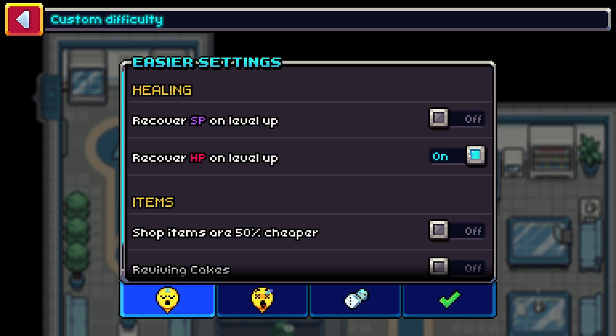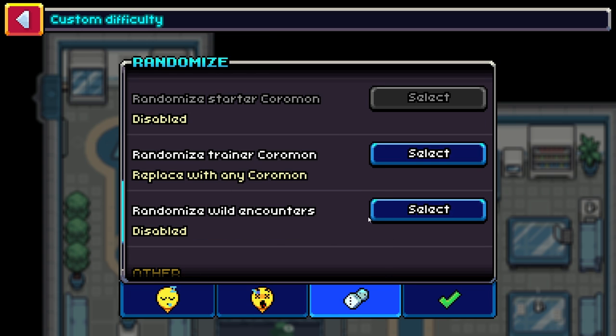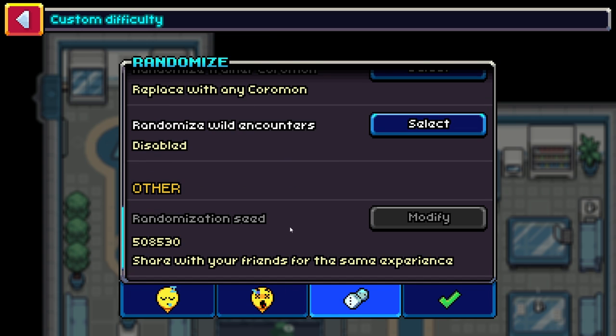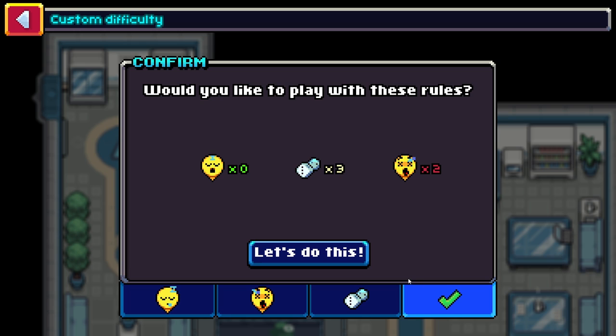Right now it feels too easy. Recovering SP and HP on level-up was too easy, so we're going to turn those off. There's also an option where coromon return to the wild when they faint — if we activate that and your main coromon gets knocked out you'd pretty much just lose, but if you can capture powerful trainer coromon maybe that's fine. If you want to see another video with the updated settings when they release the update, let me know by leaving a like.